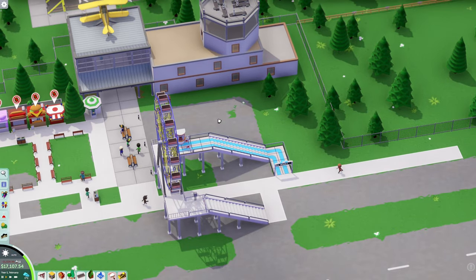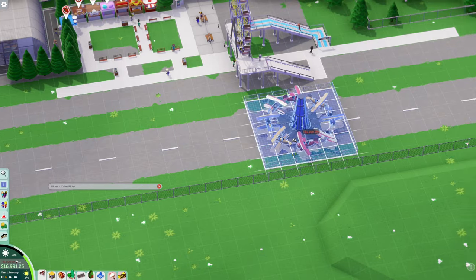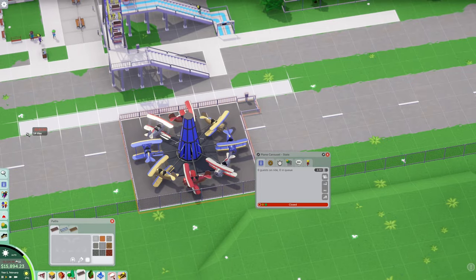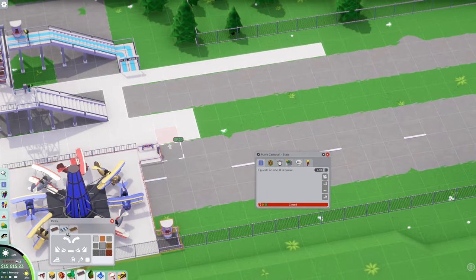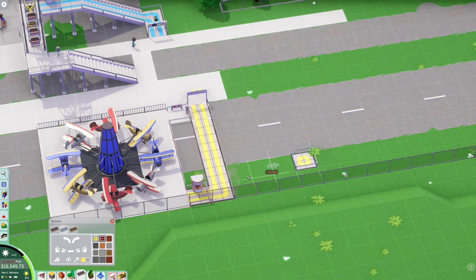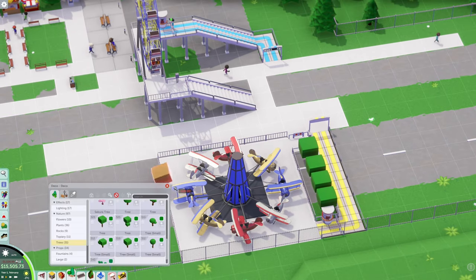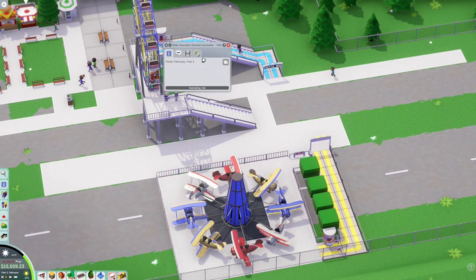Ferris wheel is up. I'm not sure what I'm going to do with this other area. Let's see what rides we have — there's a plane carousel, that's pretty cool. I'll place the entrance and exit here, come right down with the pathway, then set up a queue line. Let's change the queue line color to yellow. We can throw some little trees in here. All right, we've got a couple rides — let me open this one up as well. Looks like the burger place and mini donuts are already filled up.